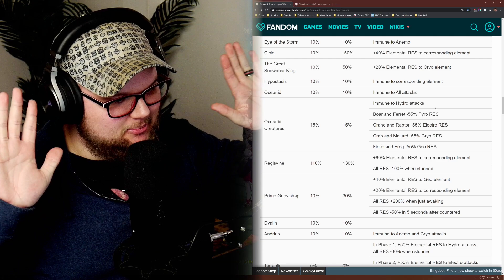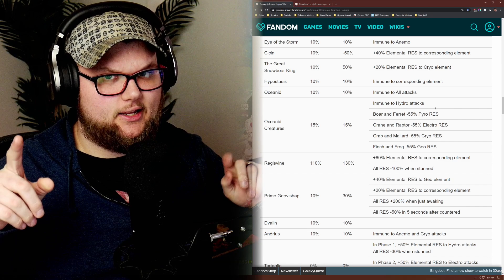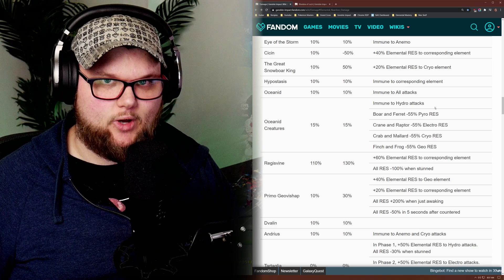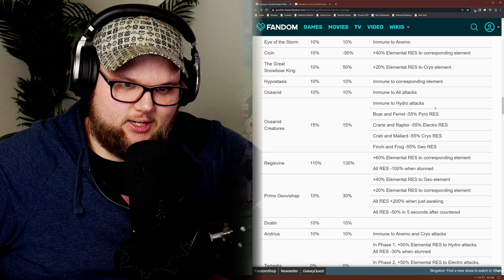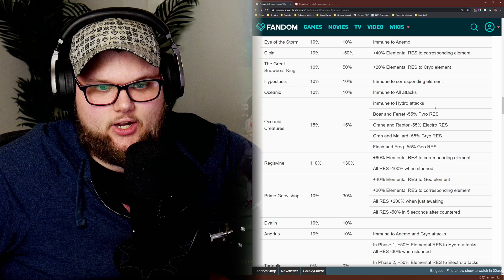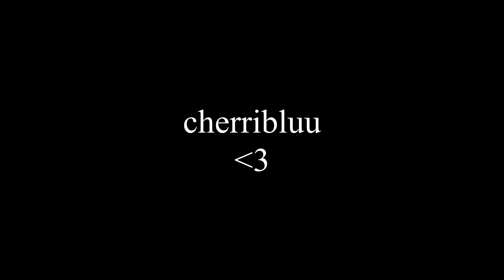Do with that information what you will. Something may be coming up in the near future that could end up needing this information, unless miHoYo throws us a wrench and it ends up being something totally different. It was said to be similar to the hypostasis event, so I'm assuming it'll be similar in that you turn on a bunch of stuff and get points. Anyways, hopefully this helps you guys with the Oceanaid — I know it is the worst of the worst when it comes to bosses. Hopefully this makes it a little easier. See you later. Major shout-out to Cherry Blue, who is a YouTube member.